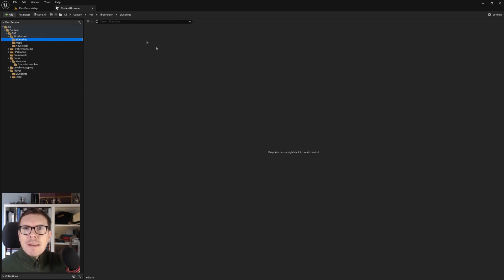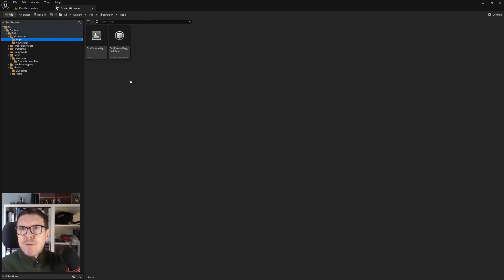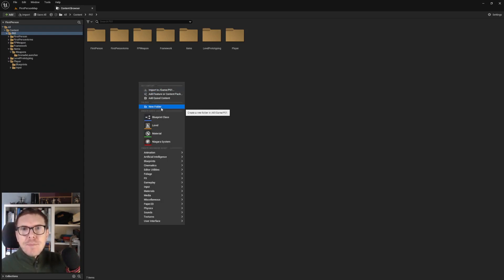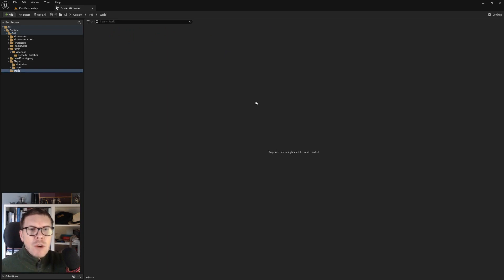Now the First Person blueprint folder is empty, so we're fixing up redirectors to clear all the hidden pointers. We can delete that folder. We have a maps folder too - it's a bit awkward since it's actually a level. In P01 we'll make a new folder called 'World,' where everything for world building will reside - meshes, materials, and levels.